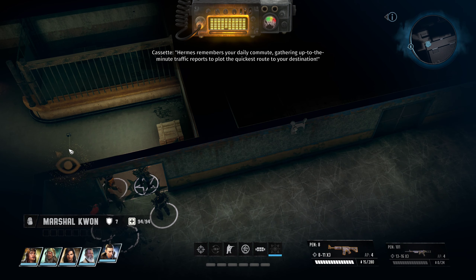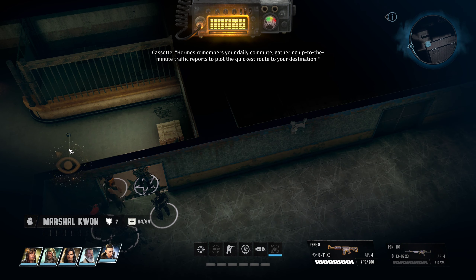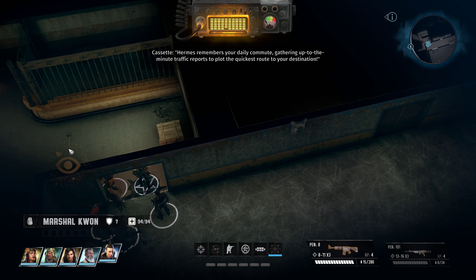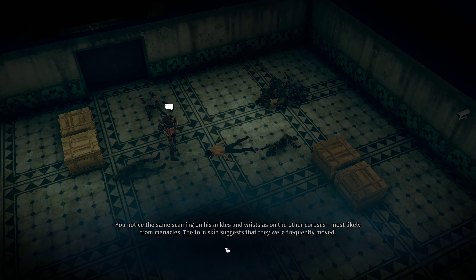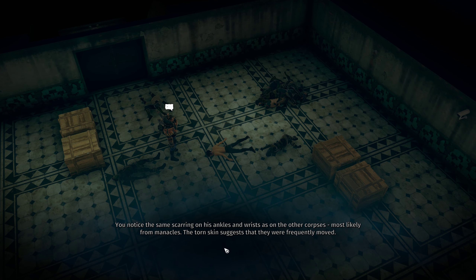What a stink. Somebody's been using this medbay for a morgue. Gonna take an ocean of bleach to get it ready for customers — that's a lot of bleach. Okay, that's the only guy that's got loot in here. All the rest of them — just examine the bodies and get some XP for your next level up. Except for this one: you have the option for First Aid 4, but I don't have that, so that's just going to be missed.